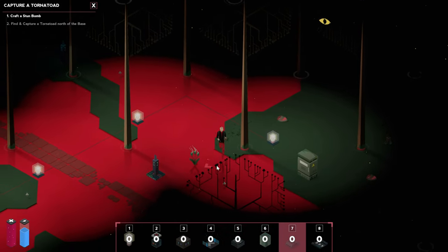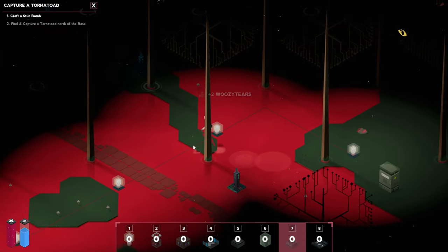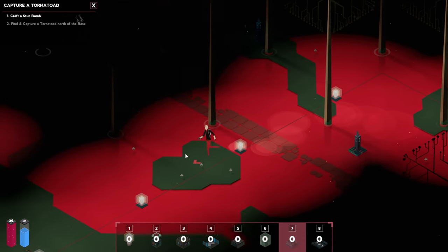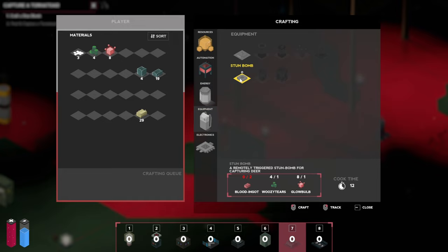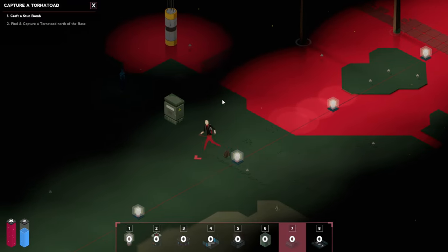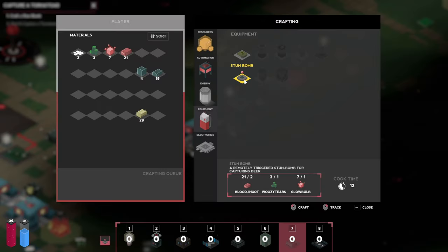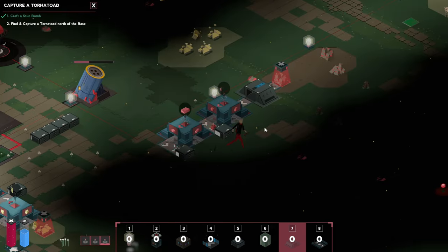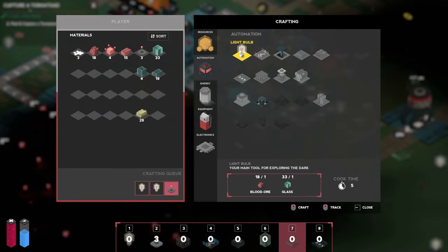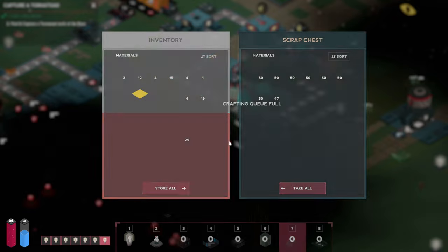Don't die. So we've got the ingredients — energy, no equipment — and we just need those blood ingots. Should have probably brought them with us. Let's make one. We've got the stun bomb now. Do we need two? Well, we do have the ingredients, so why don't we craft as many as we can. 50 is a bit too much, but let's just queue up a few. I think that's all good now.